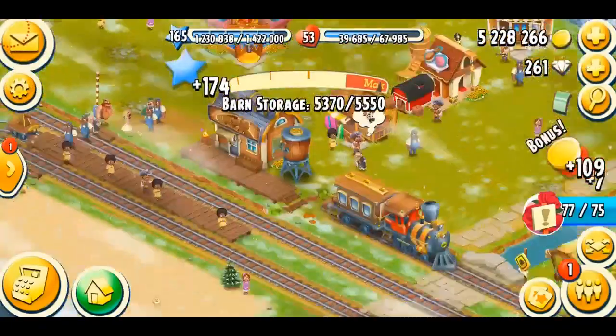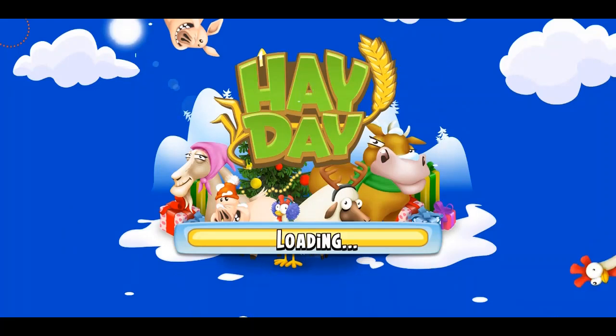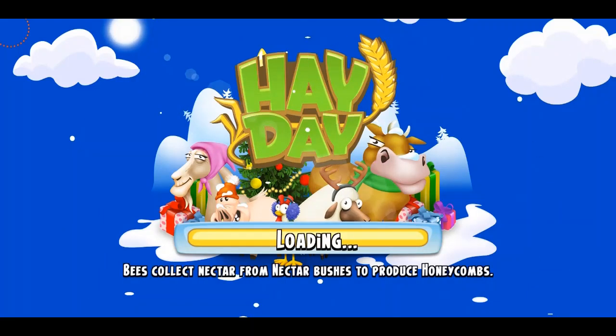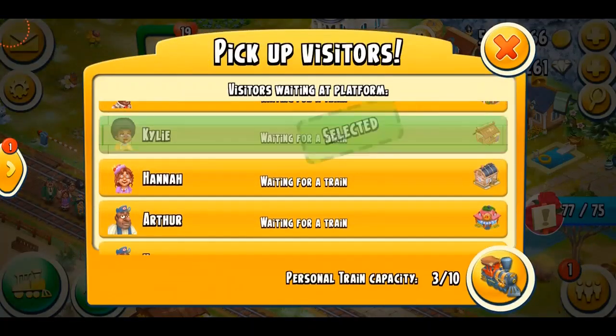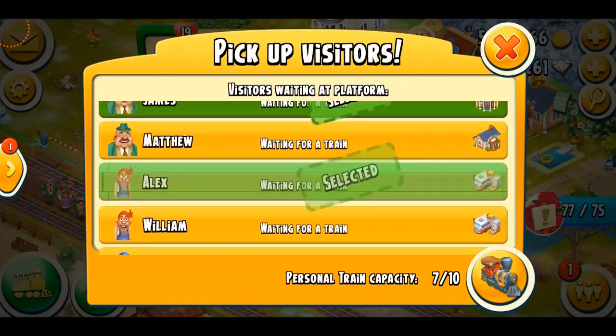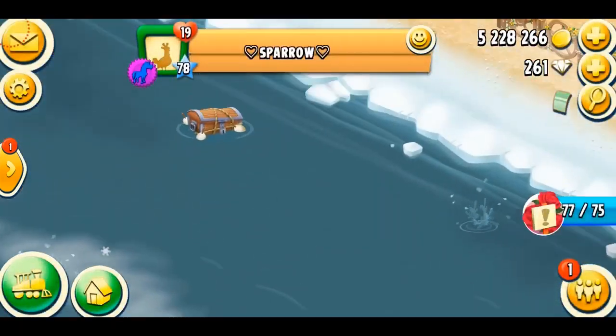I'm just going to serve my townies, going to my neighbors and picking a bunch of visitors. Because last time when I went to my townies, they literally had no visitors. I think that's it for the 10. We just got a plank from here — that's cool. And I'm just going to get back to my town.